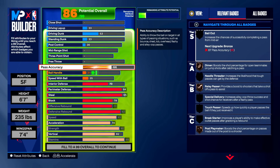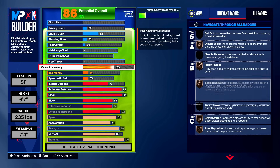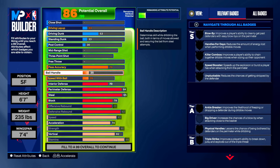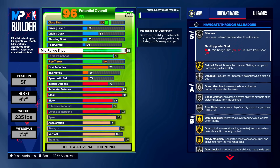Now filling out the rest: pass accuracy is 70 — not too much, but just enough to get the ball down the court or back to your guard. You get basic bronze badges: bronze dimer, bronze really pass, special delivery, break starter, and post playmaker. We're not touching ball handle or speed with ball because we're a regular lockdown — not a play lock — just trying to get stops, dunk the ball, and shoot some threes.